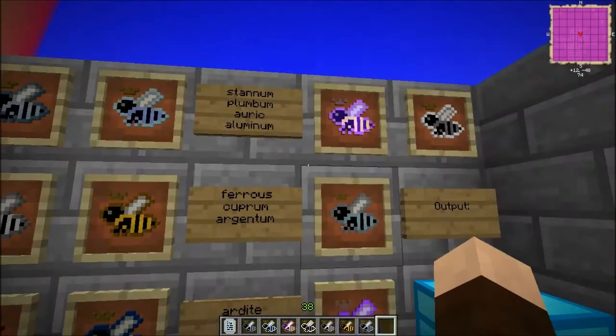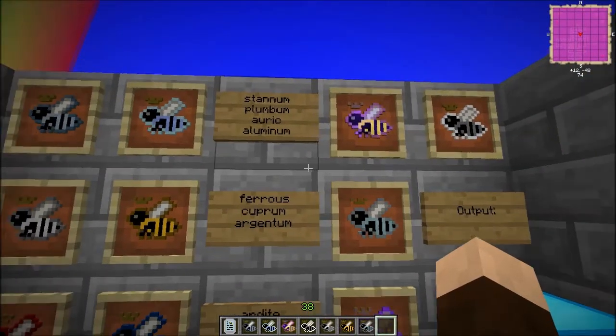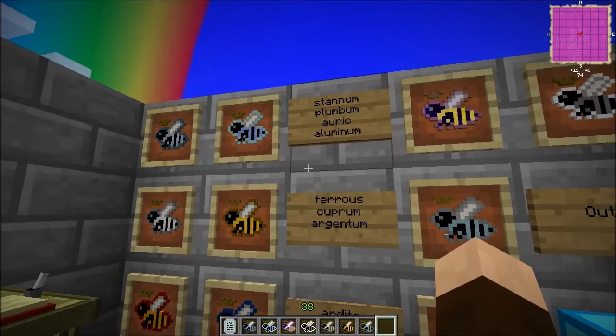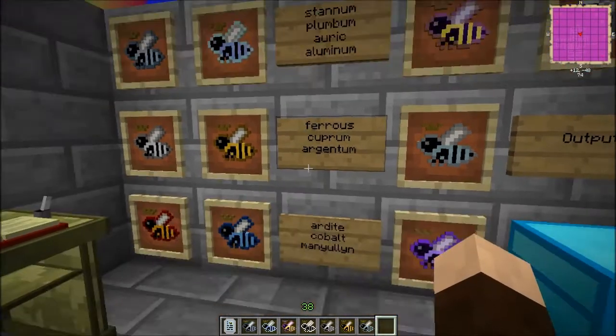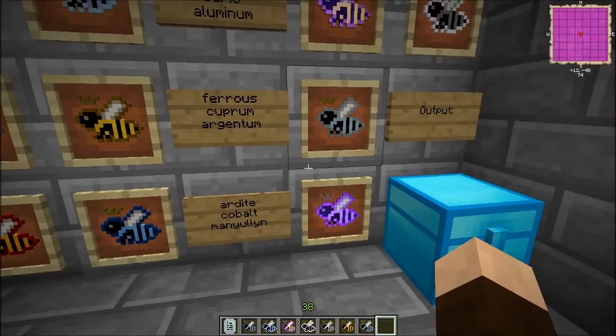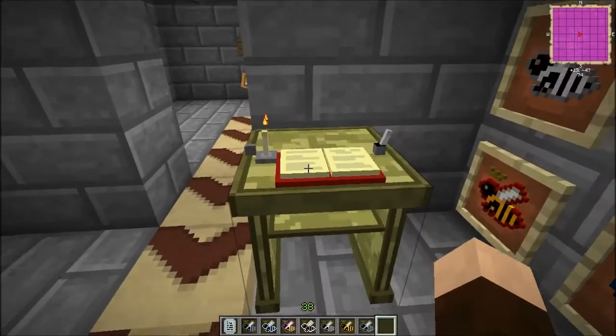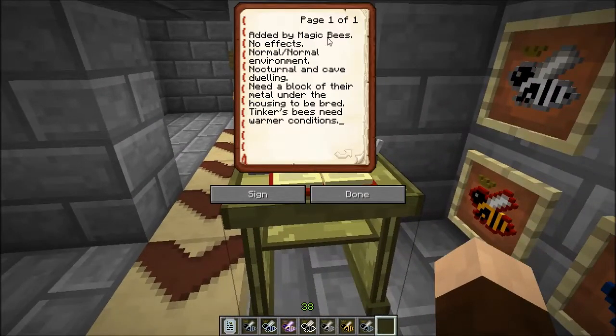They are all metal bees. As far as I know, it covers all the main metals that you can get by mining in the world gen. They are somewhat standard bees added by Magic Bees, which doesn't make as much sense to me, but that's alright. They have no effects, they generally like a normal environment, but they do work at night and they do work in caves.